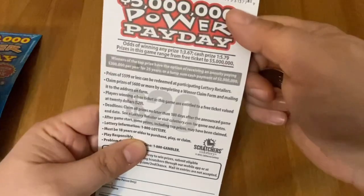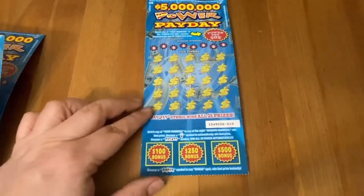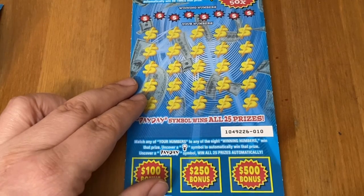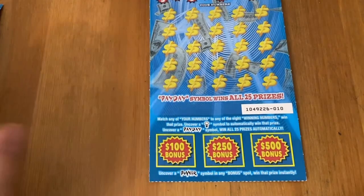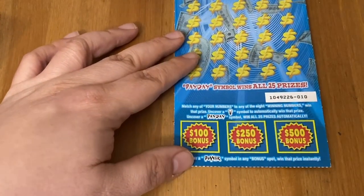Odds on this game are 1 in 3.67 and 1 in 5.79. For those who might have missed yesterday: free ticket to $5 million. Looking for power on the bottom to win the corresponding prize, matching number game up top. Also, if you can match the 50X power pay number, find the light bulb for an auto win, or find the payday symbol to win all the prizes — that's the only symbol I've not found. If you want to wish me some luck, hit that thumbs up. And if you're new here, why not hit subscribe so you don't miss out on any of my daily fun scratching. Now let's see if I can get some wins today.